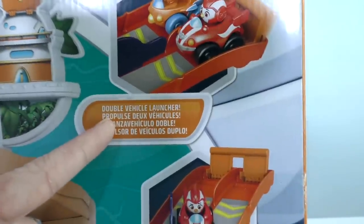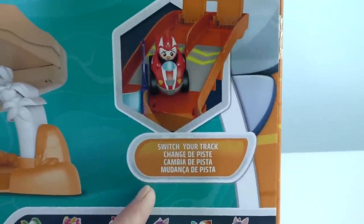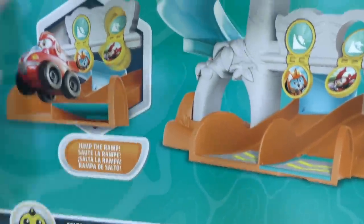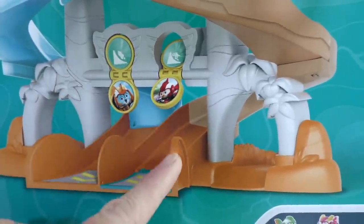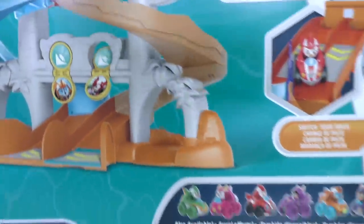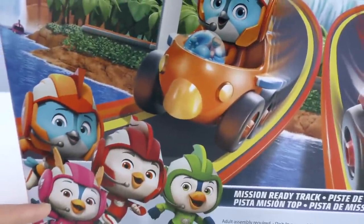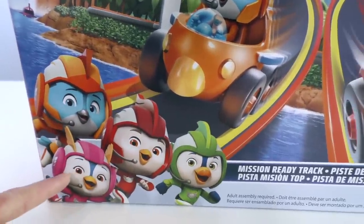It has a double vehicle launcher and you can even switch your track! You can race to the finish and then jump the ramp! Look at Rod jumping the ramp! And it even tells you who wins, who comes out first! That's pretty cool! The track is designed for the Swift Racers! And there's everyone from Top Wing right there - Swift, Rod, Brody, and Penny!